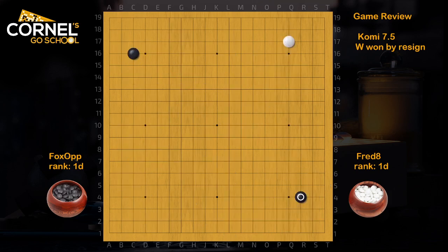First of all, we have a diagonal fuseki, so obviously this will lead to a more fighting game. Black attacks here — it's fine, but usually Black should think about attacking the komoku, so either R15 or Q15, because for White it's very easy to make a shimari and enclose the corner in one move when he's got the komoku. Also on the bottom side, it's interesting to attack at F3 and go for a mini Chinese formation.